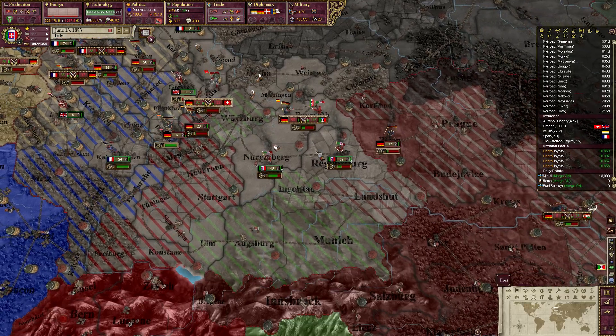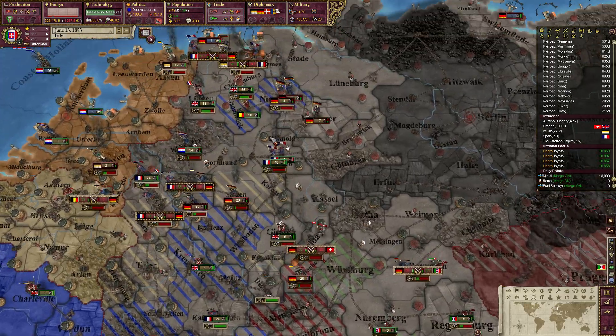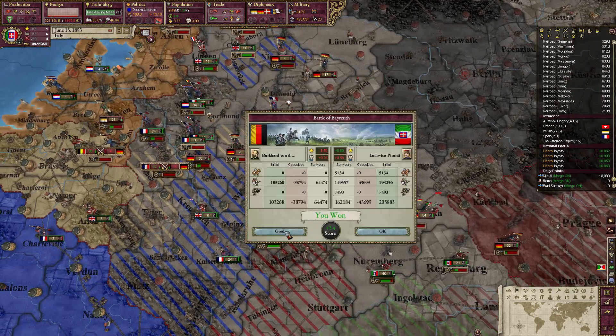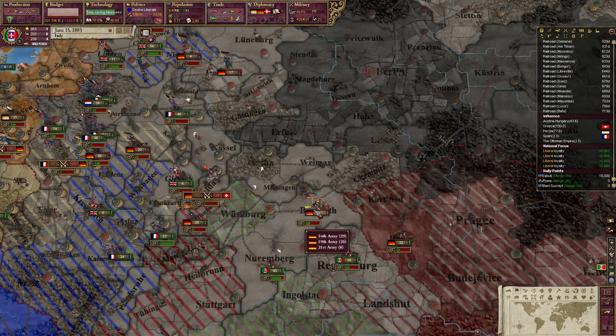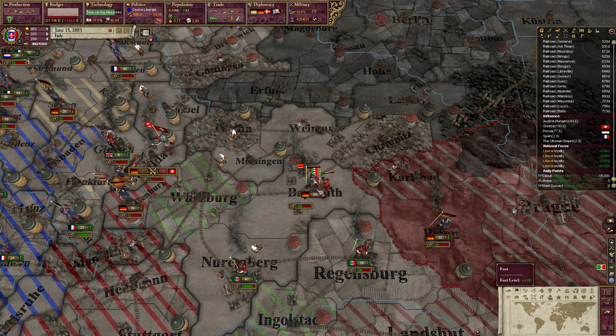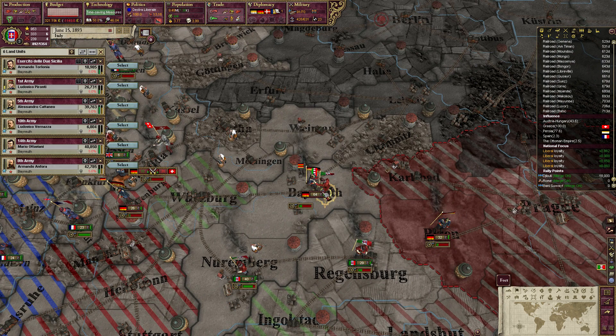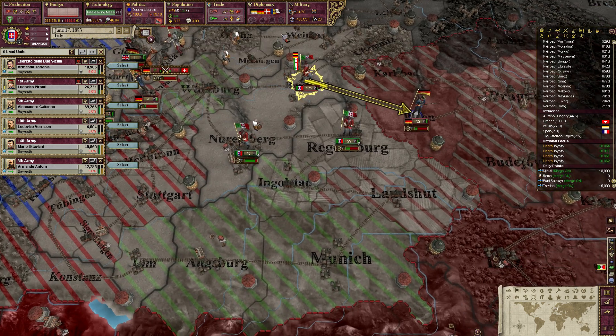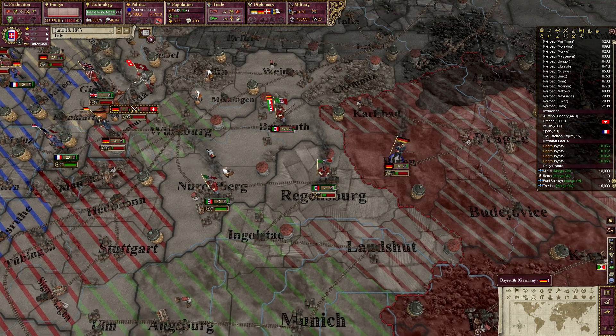That's actually quite impressively awesome. So they've also sent in their troops. We are definitely swinging the battles in our favor. I think they're running into Pilsen. Pilsen — really? 91 brigade, possible 70.